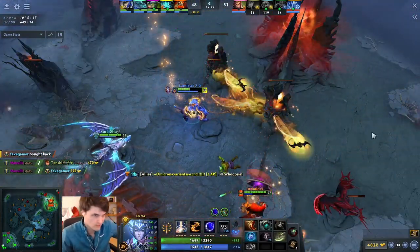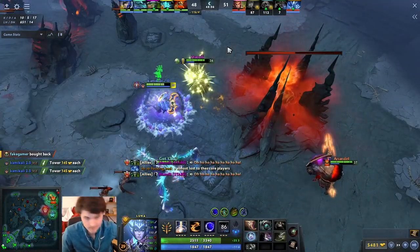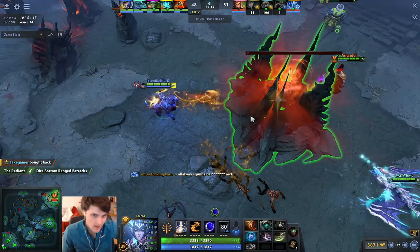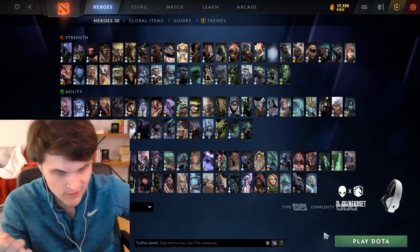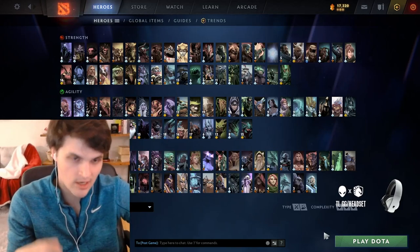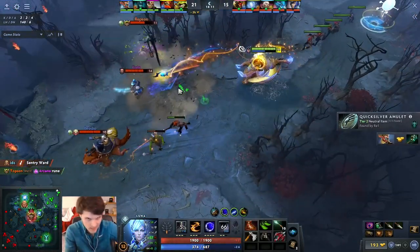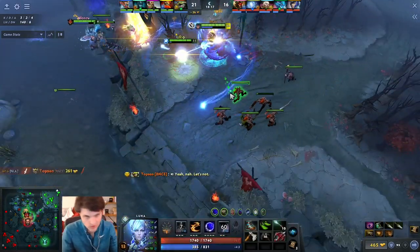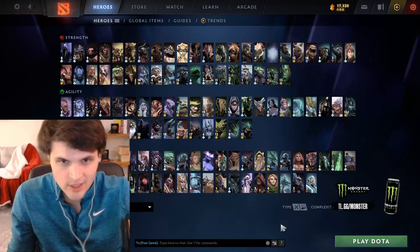The beauty of Luna is she has a bunch of different options — the way you deal with hard counters on any hero is items, and Luna farms really fast. If you're dealing with single-target physical damage, Manta is the way to go and you skip Mask of Madness. If you're dealing with gap-closing heroes, go BKB super early into Scythe and Hurricane Pike if needed. If you're against Tinker or Drow Ranger, you can go fourth or fifth item Blink after BKB and Scythe. Pretty much every hero has a solution.